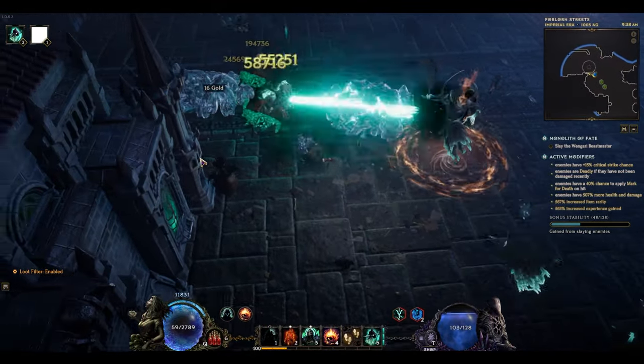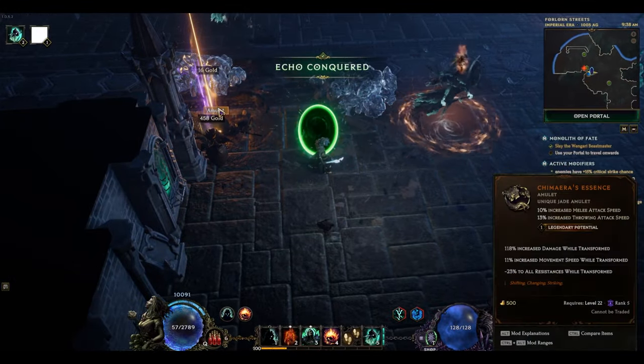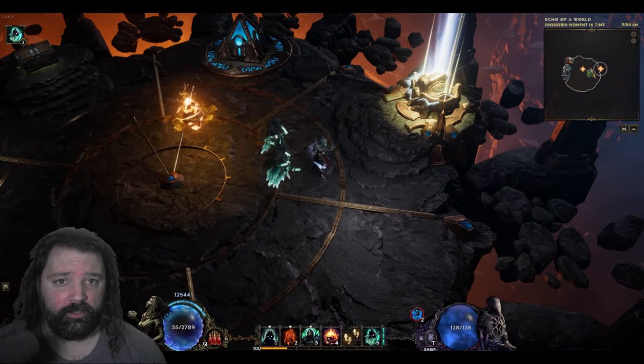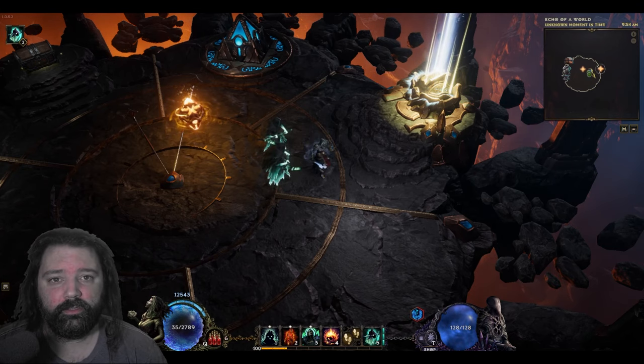If you die in other echoes, you can zone back in and run to the objective. For the wave echo, you've got to redo the waves, including the ones you've already completed. Seems like there's an incredibly easy fix for this: add an exiled mage and a treasure chest to those echoes. As always, thanks for taking the time to watch, and have a great day.